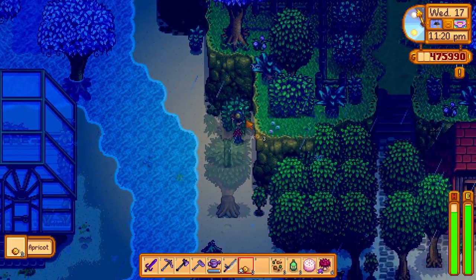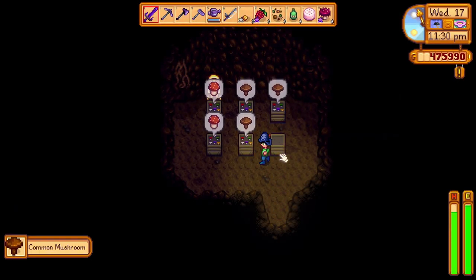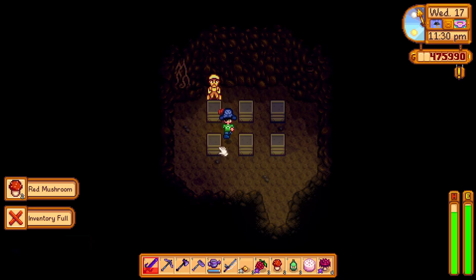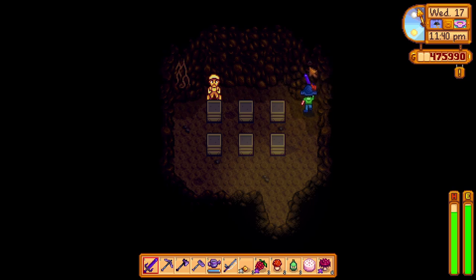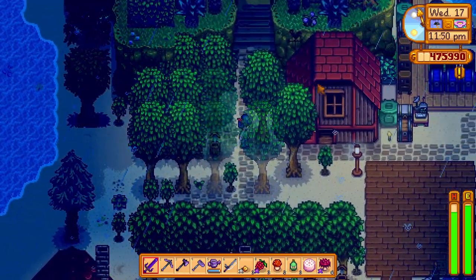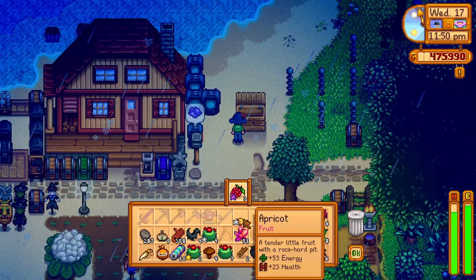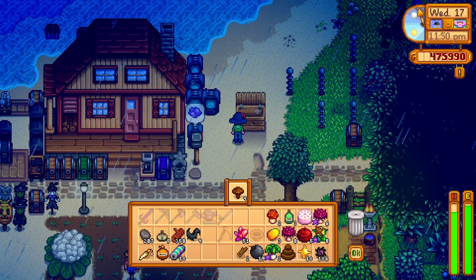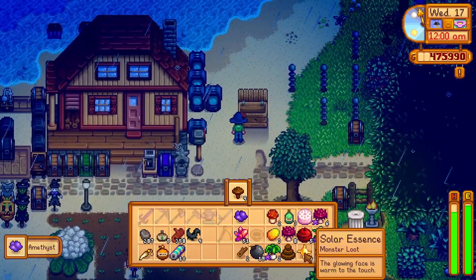Let's grab this one and that one. Let me check the mushroom cave — Lewis is protecting it. I always wondered what this little statue is. You can't interact with it and it's one of a kind. Sell the salmonberry, apricot, cactus fruit, common mushroom. And the red mushroom as well — I almost forgot.